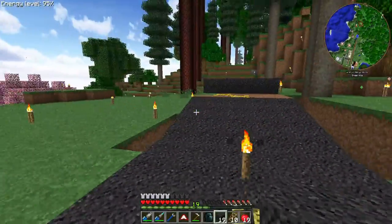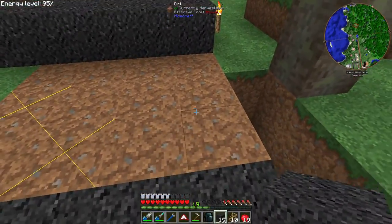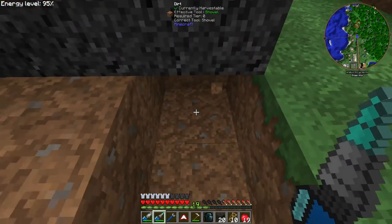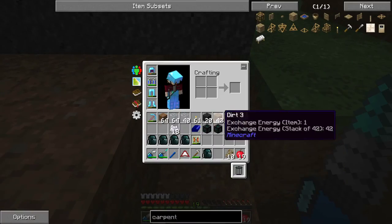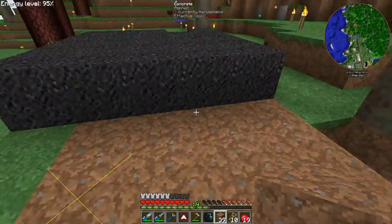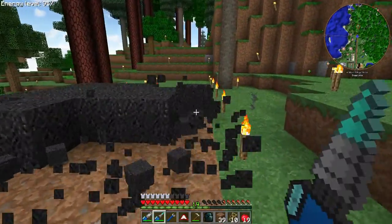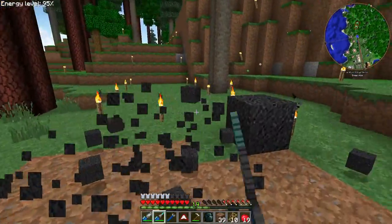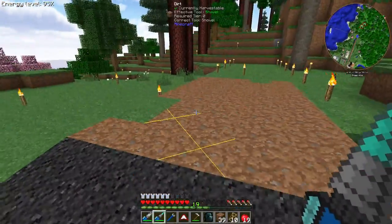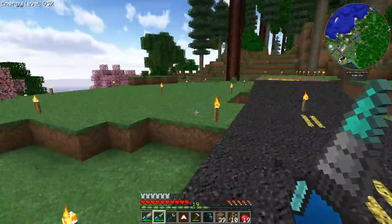That looks a lot better than the steep slope we had before, and apparently we have some more ghost blocks. I'm going to do a little bit of work here on this stuff. I've been wanting to get this roadway finished going back to wandering one's original base, and it's just been one of those things where the slopes kind of made it so I didn't know what to do for sure. I'm going to get this taken care of and I'll be back in a little bit.